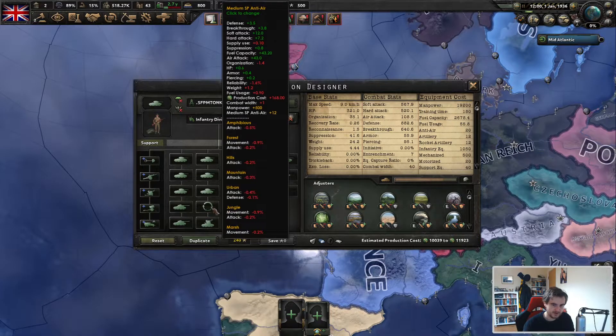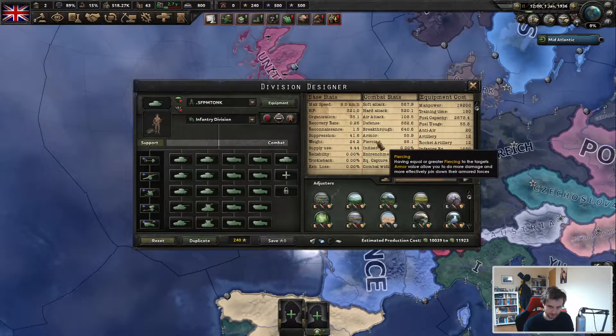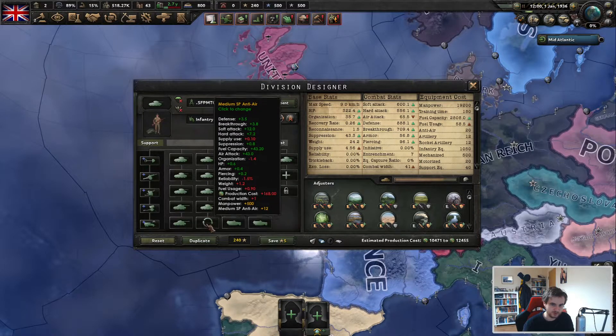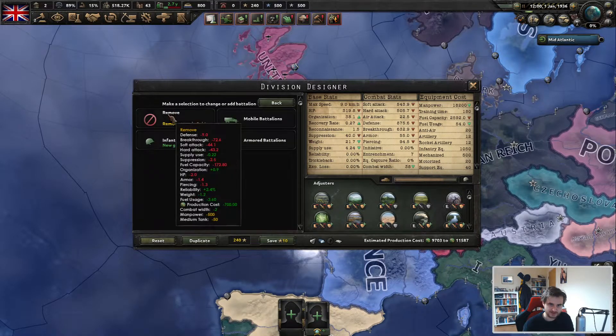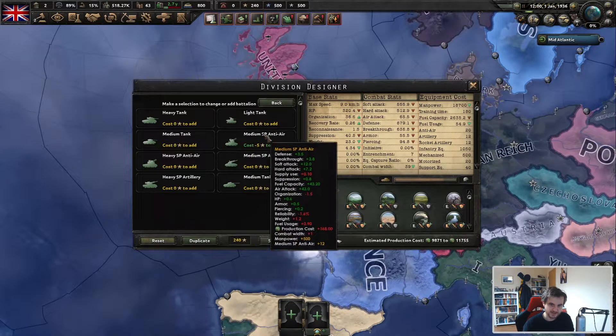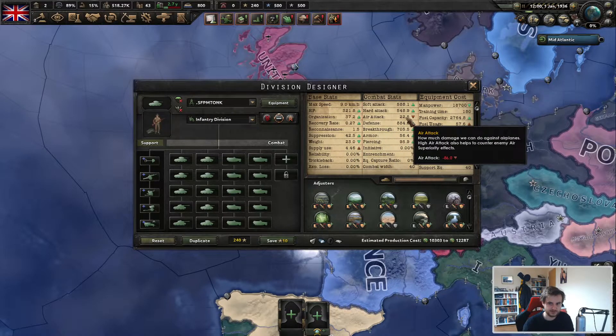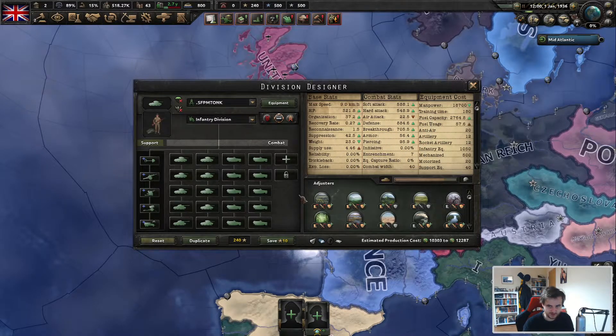We've got the AA in here because if you're operating under red air, you will need it. But if you don't have red air, you can drop the two AAs and put in an extra medium tank instead. That will actually increase your stats very slightly, but obviously massively reduce your anti-air defense and your air attack.